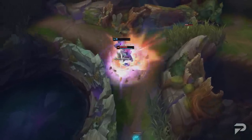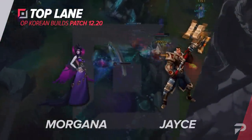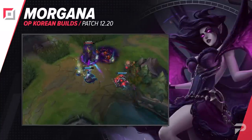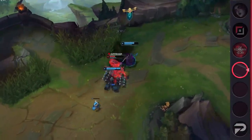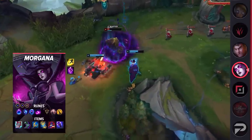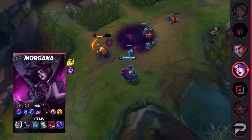Our very first build is for Morgana Top. We're seeing her picked more often as an answer to the abundance of tanks like Maokai or Ornn and crowd control present in the meta. Morgana has resurfaced as a powerful top laner, and as a result, she's not only a great counterpick, but also a great asset to nearly any team composition. She's a top laner that's nearly impossible to kill due to her spell shield, allowing her to easily escape the majority of jungle ganks. With her insane waveclear, she's often pushing tanks under their turret, then either slowly chipping away at turret health or poking down enemies.